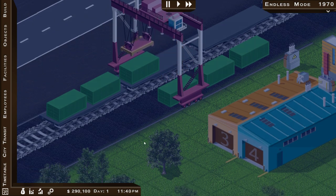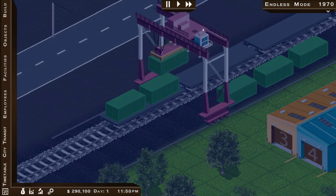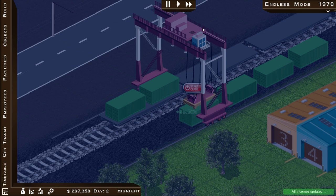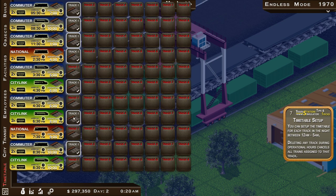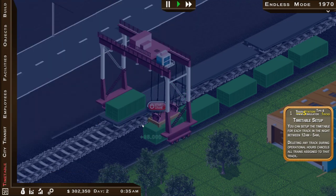When it closes at midnight I can go into the timetable and start scheduling stuff in and out again - just got to make sure you haven't got any clashes. We can go into the timetable now, but it is what it is because I've only got one track at the minute. We'll build another track when we've got a bit more money.